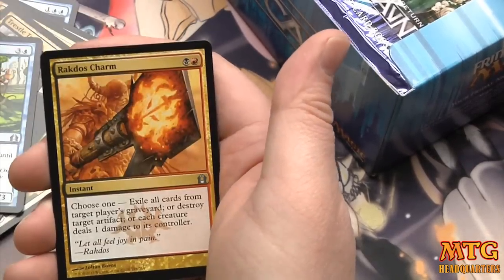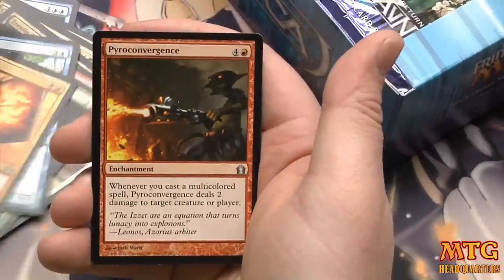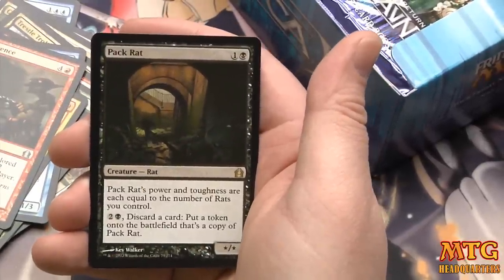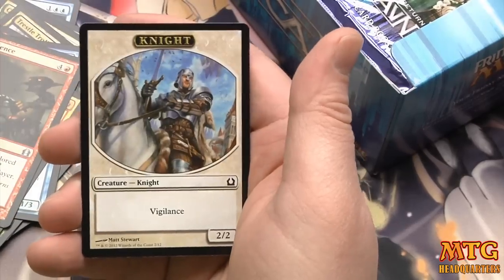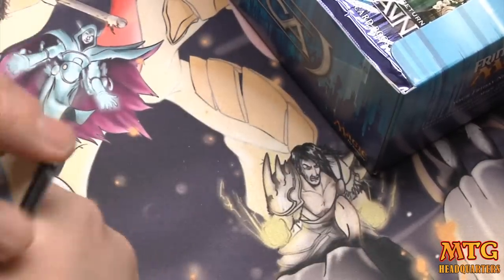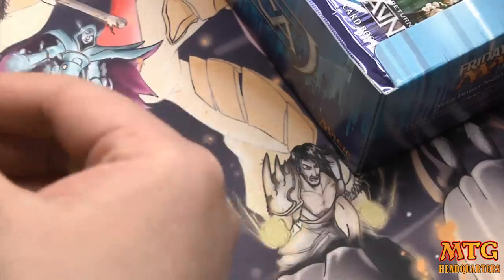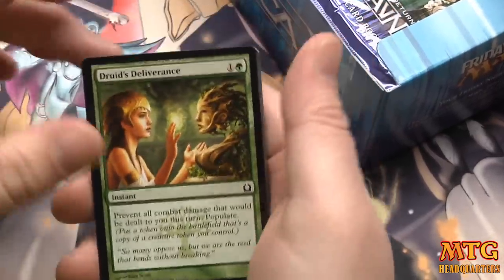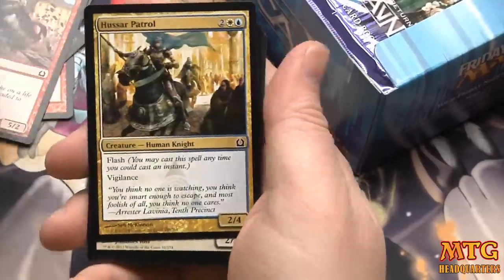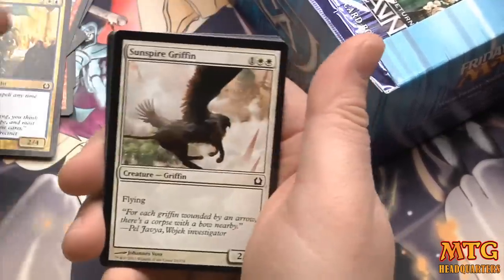Aquus Steed, Rakdos Charm, Pyroconvergence, and our rare is a Pack Rat. It's the card you want to see pack one pick one in any Return to Ravnica draft. I mean, if you see it pack three pick one you take it, you run it, you splash for it, and you just win drafts that way. It also sees some standard play currently in Mono Black Devotion.